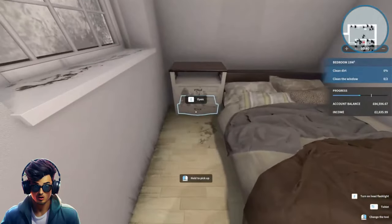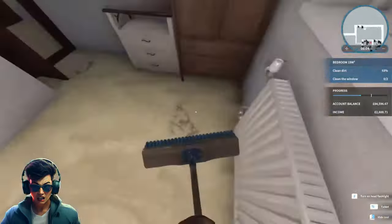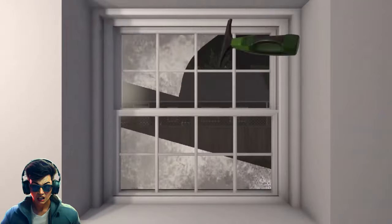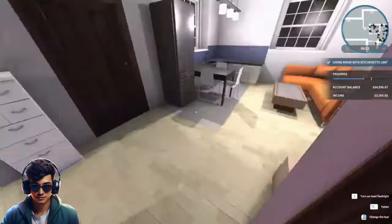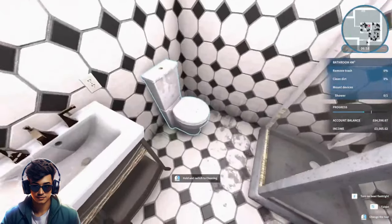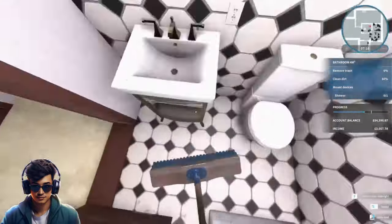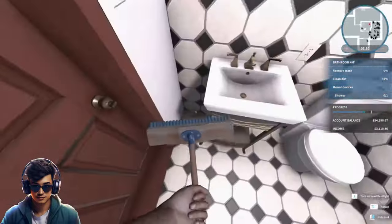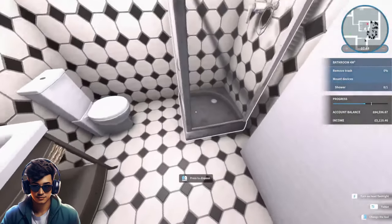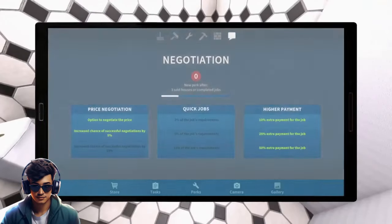Wow, I would personally get rid of that bed. That's bedroom one done. A bit of cleaning in the bathroom to do. We've got rid of the shower and then it wants us to put a new shower in.